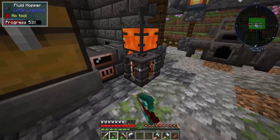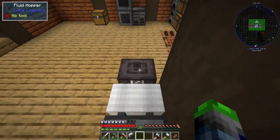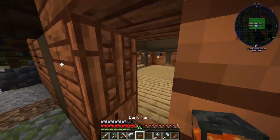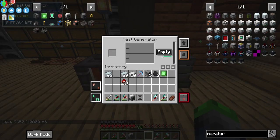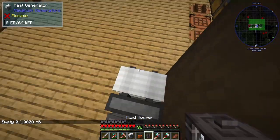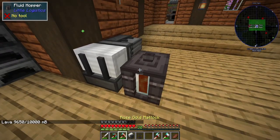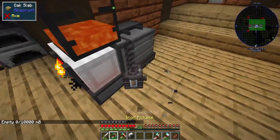The machine doesn't hold lava — we lost all of that lava. We're going to use a fluid hopper to input lava into the heat generator. Trying different sides — that works perfectly! So we don't even need the manual approach. That's going to give us a decent amount of power from the lava.